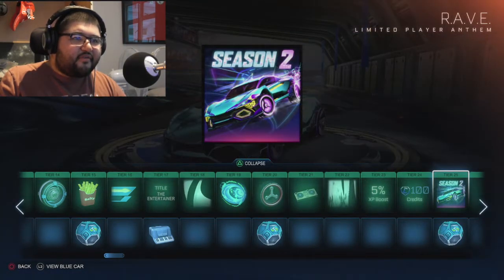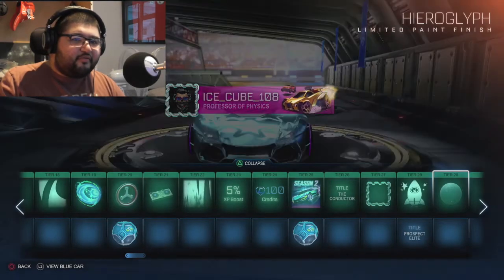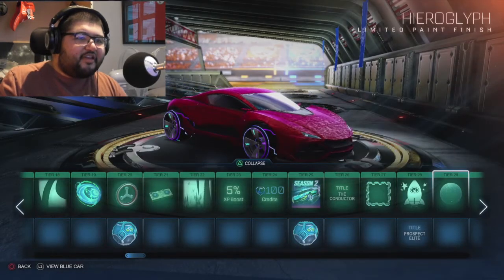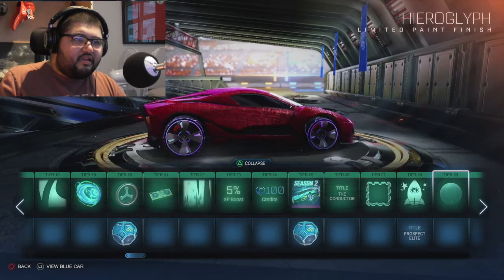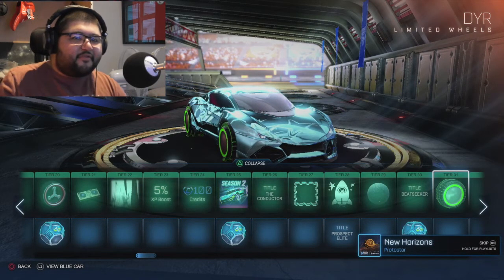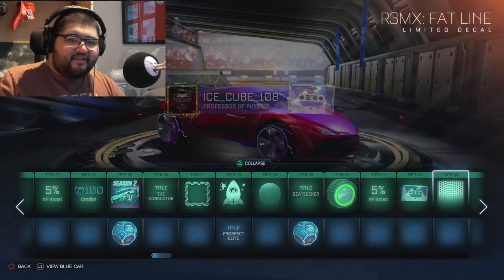Another credits and we got a Season 2 music track. The Conductor title - that's a nice little frame there, I like that, that's cool. What is that - a rocket decal? We've got Prospectus Elite title. Look at that paint, that's sick. I love that - the Beat Seeker, yeah, because it's Season 2 with the music theme.